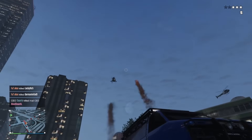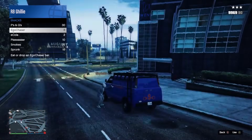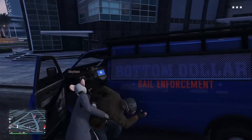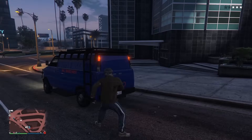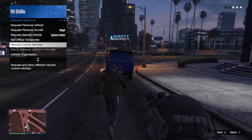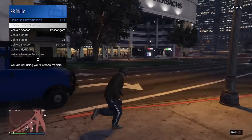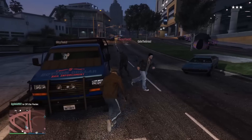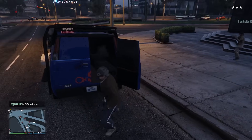The funniest part about the bounty van is that there is seemingly no way to lock it. Every other service vehicle lets you choose a setting — everyone, passengers, or no one — if you don't want anyone getting inside. But there is no setting that exists for the bounty van, which means any player can just go up and steal it from you. It seems like an oversight, like they just forgot to include a setting for it. You'd think it would be in the same menu you spawn it from in free mode, but it's not there.